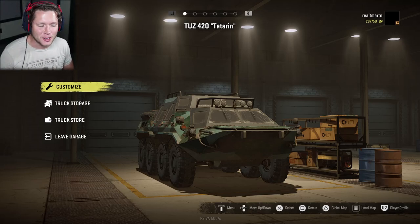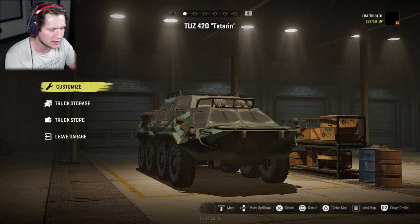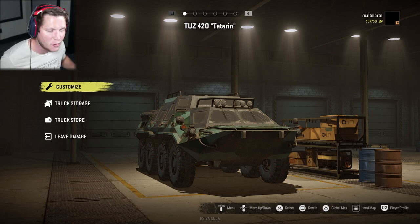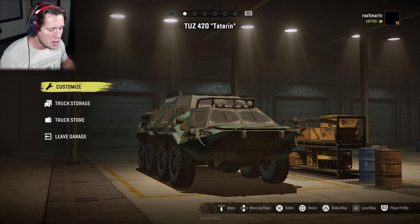What's up guys and welcome back to SnowRunner. Today is an incredibly exciting day — we got our hands on a tank. This is the TUZ 420 Tatarin. I don't know what to call it, but this thing is a monster and it is by far the best scout vehicle in the game.